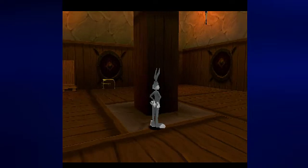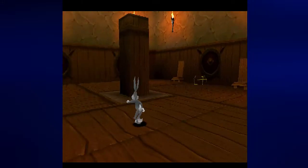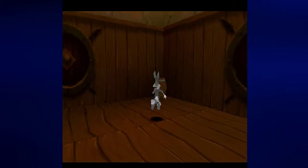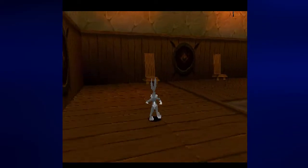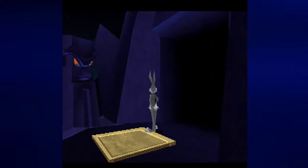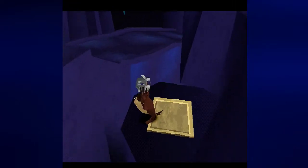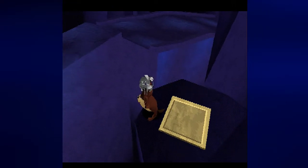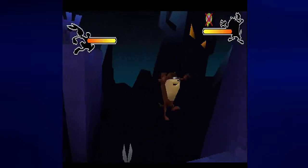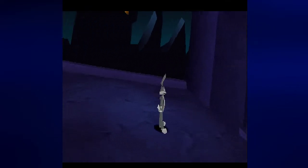Now here, I believe you just have to check the corners, and then you can summon Taz to get up there. I want to make sure that I check the walls for anything that I can grab so that way I don't have to backtrack and look for much of anything. We got everything we can, and I don't know if that's everything. Camera, can you cooperate please? Did I miss anything on the way? I hope I didn't — it would be a little rough if I did.